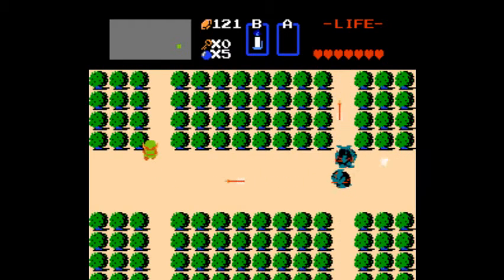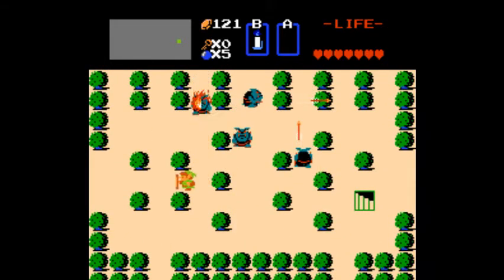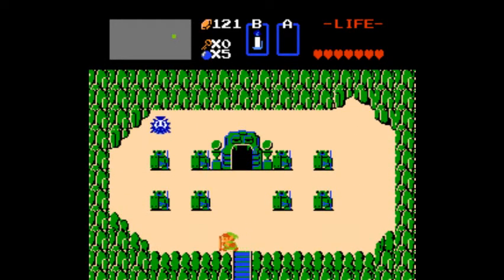I'm trying to burn the Moblins, hoping to get a bomb drop, but no such luck unfortunately. We get the kill but no bomb drop. I'm just going to burn that first Octorok and keep going. And here we are — Level 2 right here.